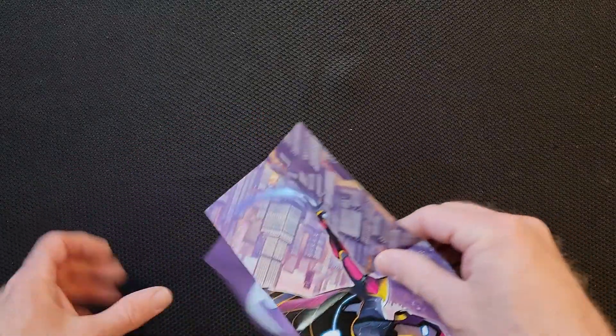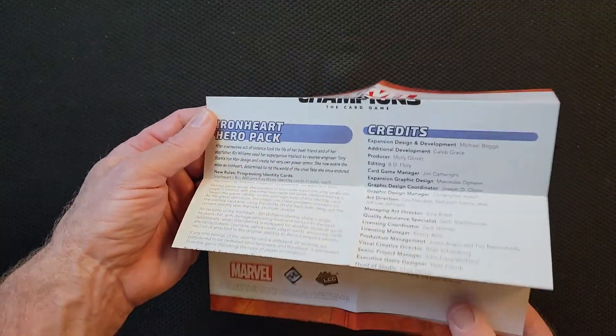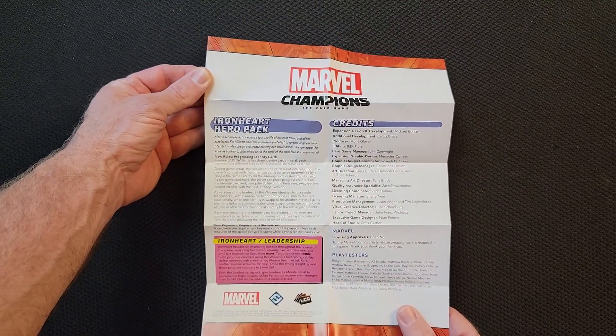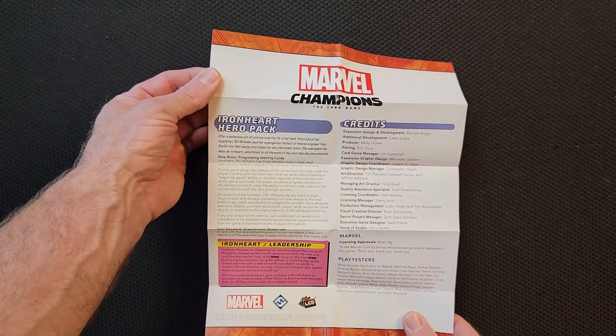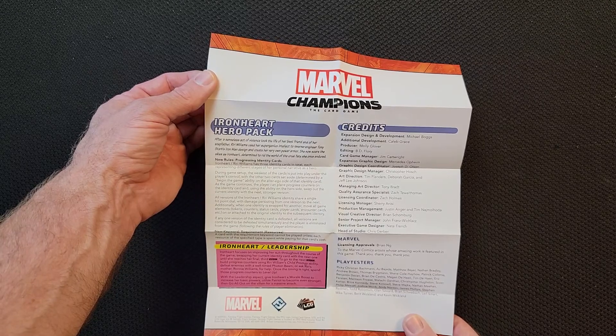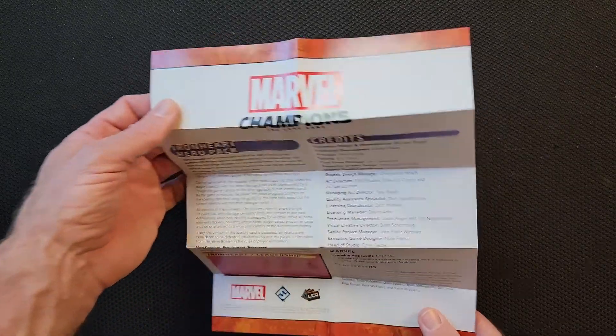Alright, so here's the poster — it's the art from the cover. If you flip it over, it'll give you the card setup, any extra keywords, new keywords down here, requirement that's the same as Nova, new rules, and progressing identity cards. Progressing identity cards — don't know what that means, but there's that.